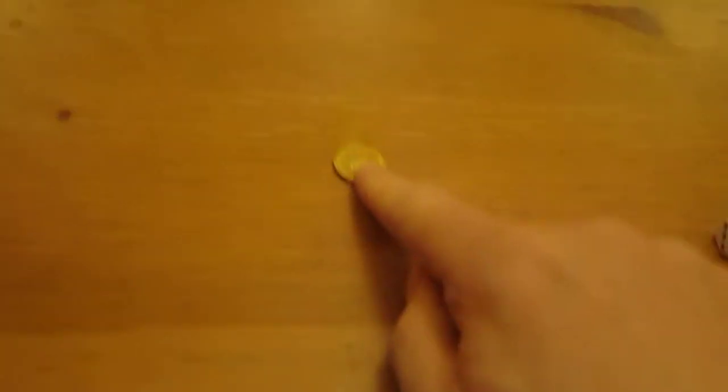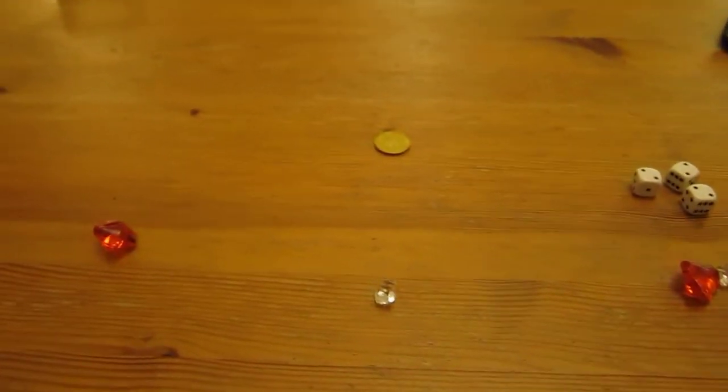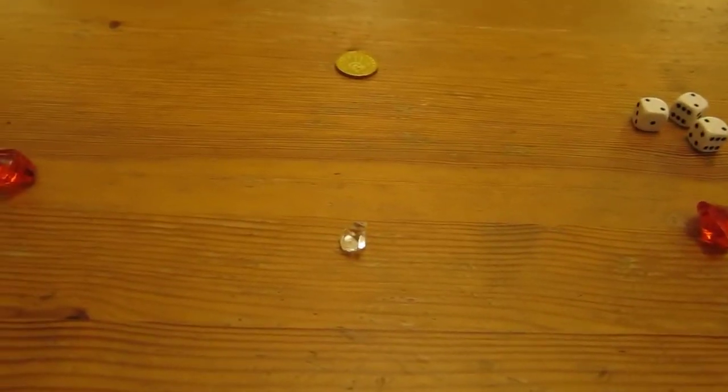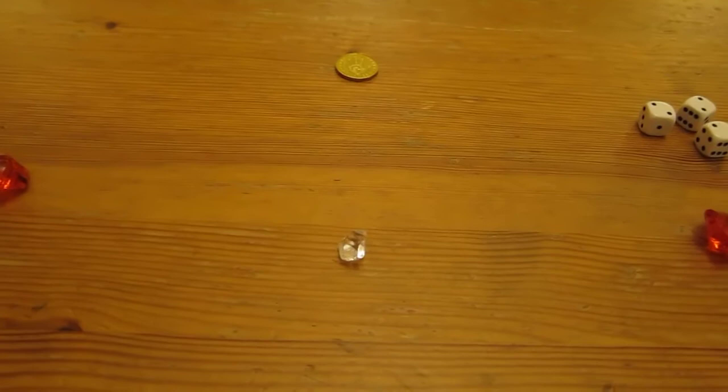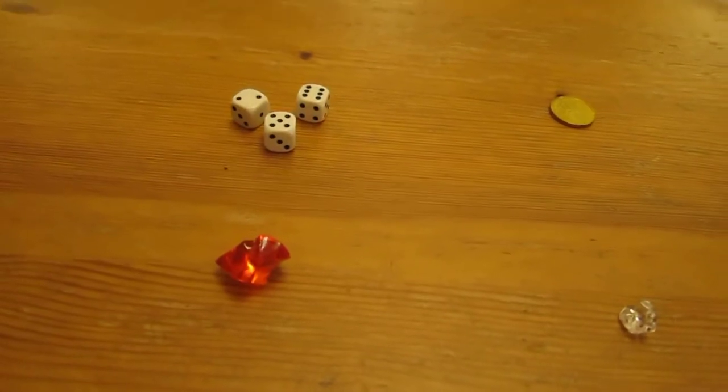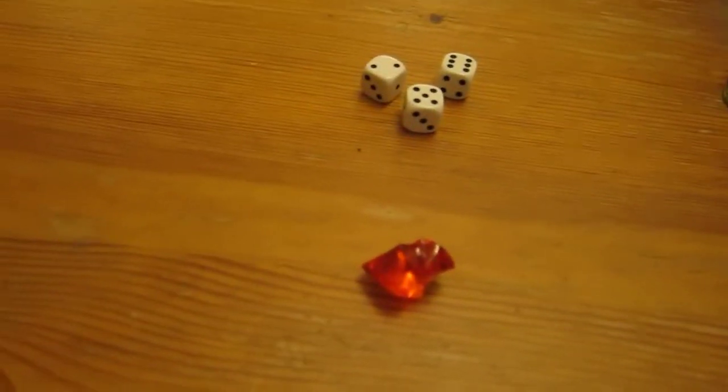The coin is placed near the middle. If this happens again and no one has got rid of this coin, then skullduggery occurs. People can spend their crystal skull to get rid of that coin before their first roll.